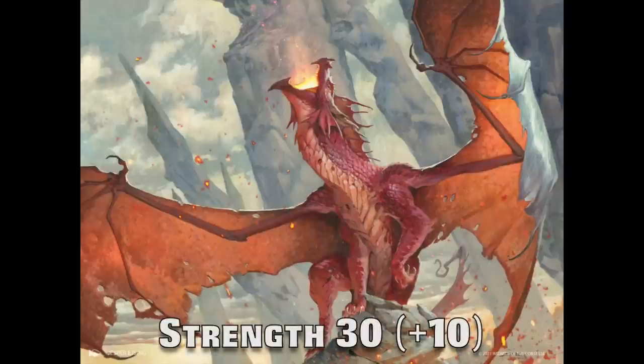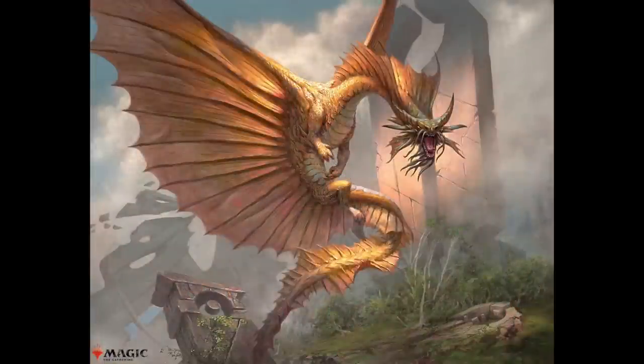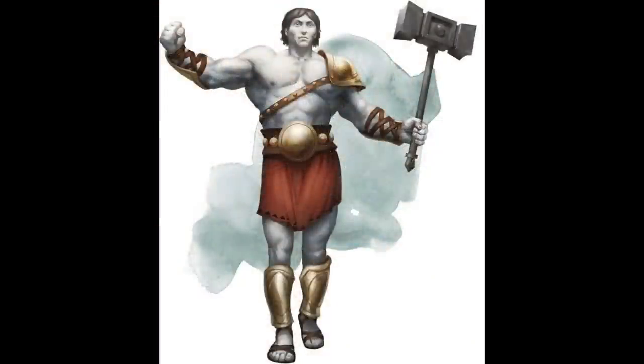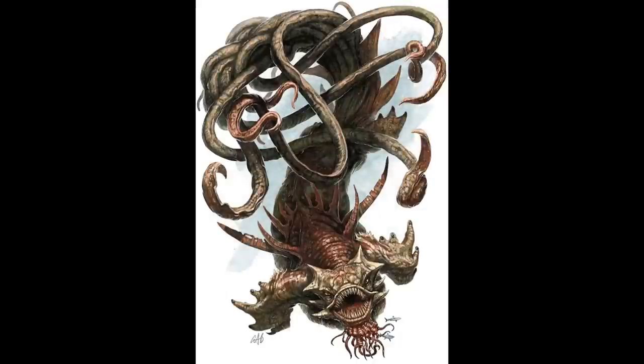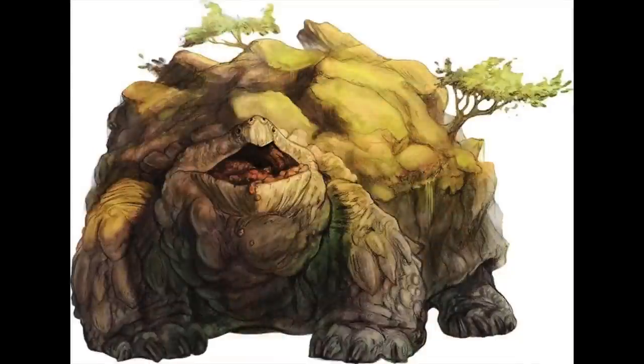Finally, we reach the very top — the maximum ability score in 5e: Strength 30 at a plus 10 modifier, which is extremely rare and of ultimate physical power. Here we have the most powerful Ancient Dragons — the Red, the Silver, and Gold. There is also the Elder Earth Elemental, Zaraton, the Empyrean Titan, the Kraken, and the Tarrasque. The highest CR, of course, is the Tarrasque at challenge 30, and the lowest CR is still an awesome 22 for Zaraton.